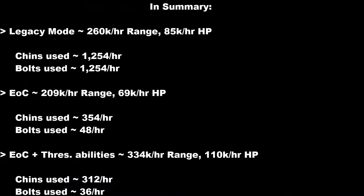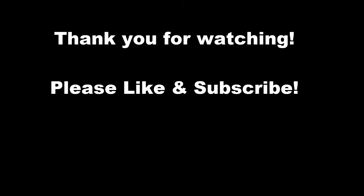So that's a crazy amount of XP. To summarize: Legacy mode gained a lot of XP per hour, but it was a very expensive method because I used over 1,000 chins and bolts. EOC mode without threshold abilities was a relatively poor XP rate but very efficient — only 354 chins and 48 bolts. EOC with threshold abilities gave a crazy 334k Range XP and 110k HP XP per hour, and I only used a minute amount of chins and bolts because it's the abilities doing all the work. So between the two AFK methods — Legacy and EOC with just basic abilities — Legacy is superior but will cost a lot more. If you invest the extra time using threshold abilities, it's definitely worth it because you gain a lot more XP. Thank you for watching — any questions, post them in the comments below, and like and subscribe if you find it useful.